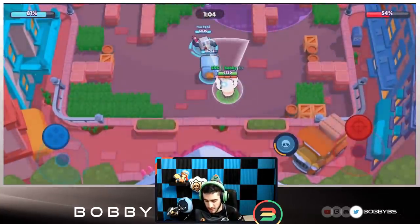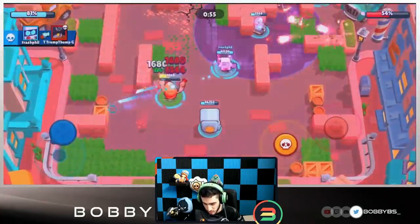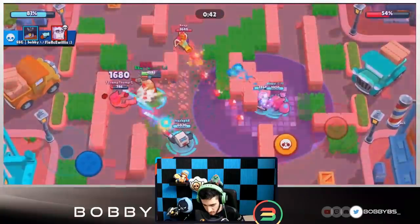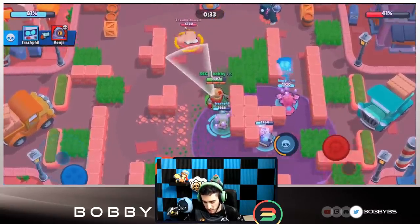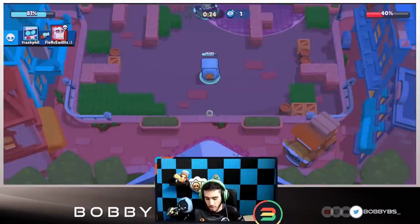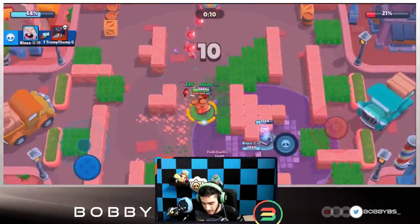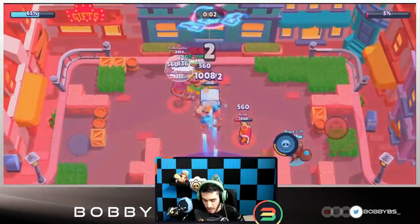That's how you use rolling reload — stay in mid, don't rush, let your super charge, and don't feed theirs. We get the kill on the Frank with our roll, then roll onto the Daryl for another kill. Since we have the lead, we play passive — just hold down this spot, don't let them pass us. With Daryl, stay towards a side of the map that keeps you safe, or in this case the middle is actually safe on this map. Charge your super and move up — and we win with two seconds left.